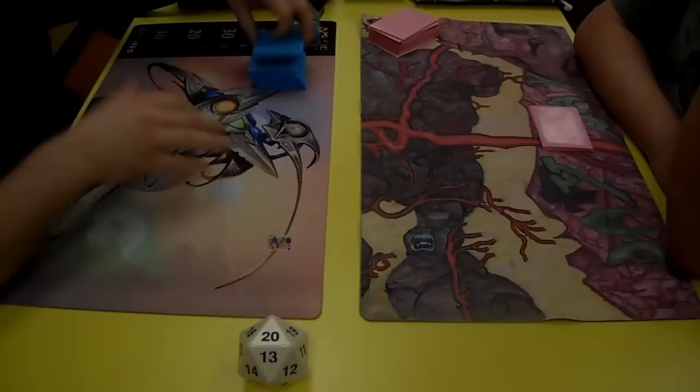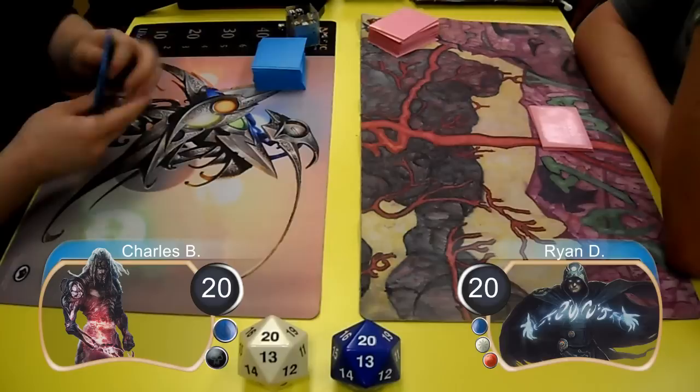Hello everybody, this is Kevin from Klotz Productions, and this is Game 1 between Charles playing Tezzeret Control and Ryan playing Cawblade. Ryan led with a Glacial Fortress, and then Charles laid down a Dark Slick Shores.